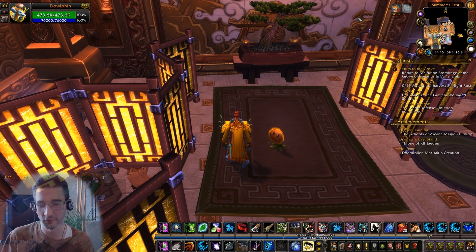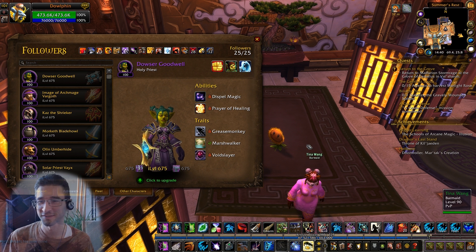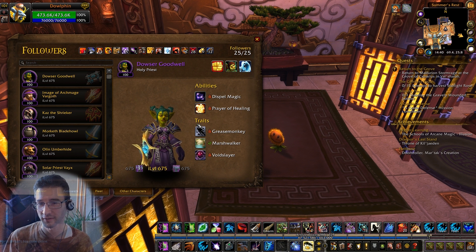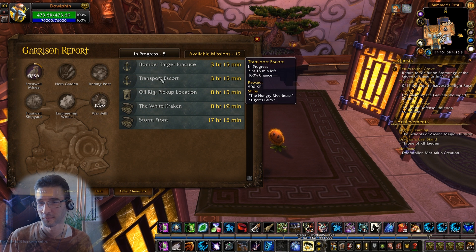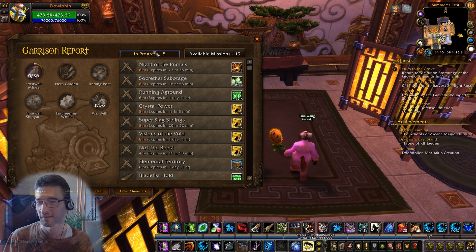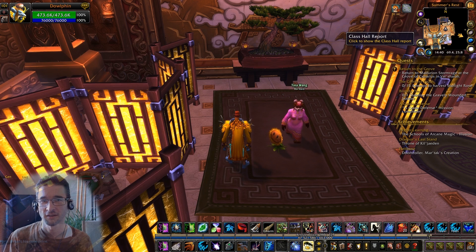Here's the solution: carry a follower armor or weapon enhancement token with you. It just takes up one extra bag slot, but right-click it — make sure you're not actually applying it — and there you have your old garrison interface with all your missions and timeouts. That's your garrison report while you're in Legion.